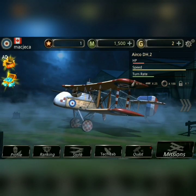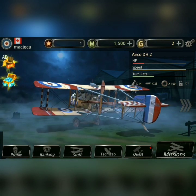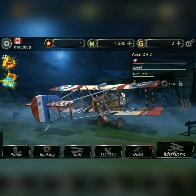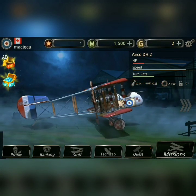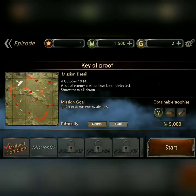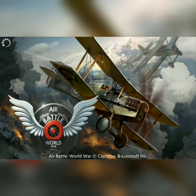Hello everybody, this is Android Gamer and welcome to Air Battle World War, sort of a World War 1 flight simulator quest type game. I'm not using my cameras because the main controls for the game are the gyro controls of the tablet or phone. I figured instead of half seeing my head keep moving around because I'm moving my tablet, I'd turn off the camera.